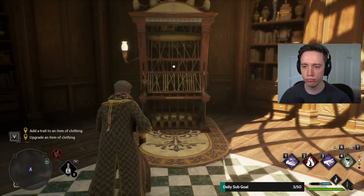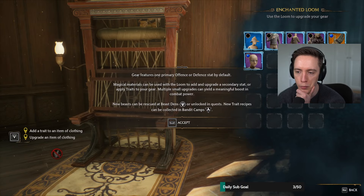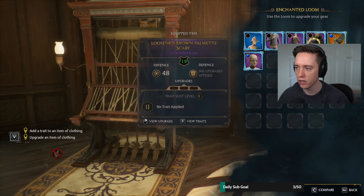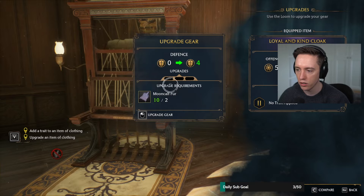Gear features one primary offense and defense stat by default. Magical materials can be used with the loom to add an upgrade. But I upgrade my gear so frequently — what's the point? You get new gear every three minutes that you play the game. Maybe my new Gucci outfit can be improved a little bit though. That is not worth my resources at all.